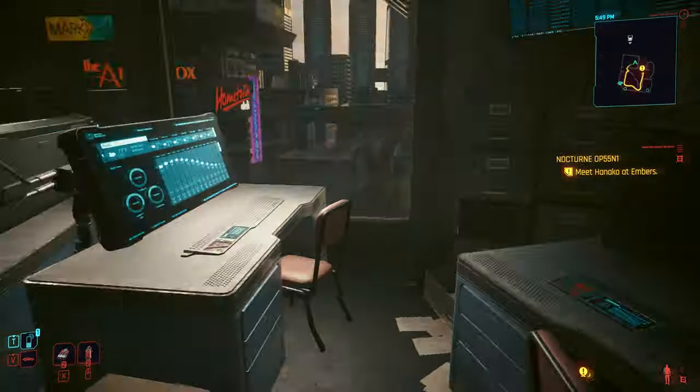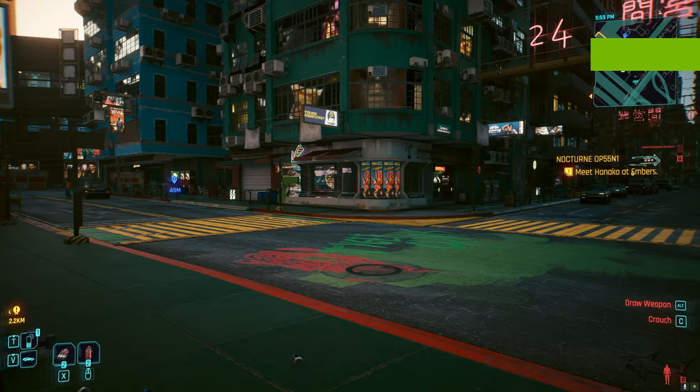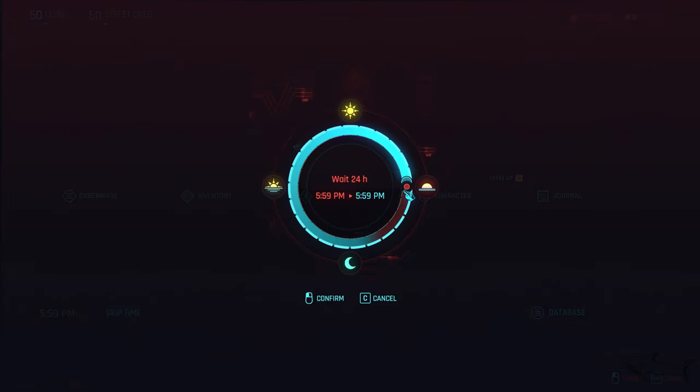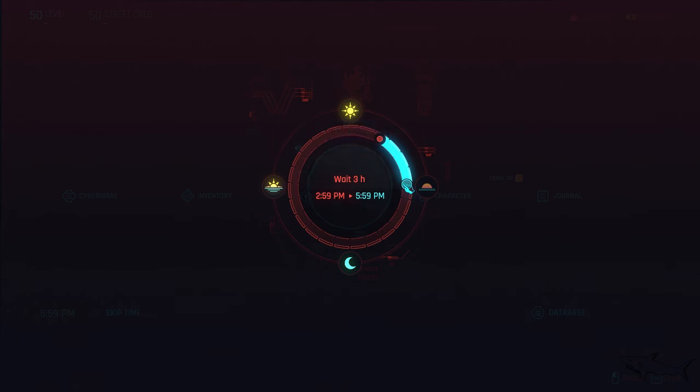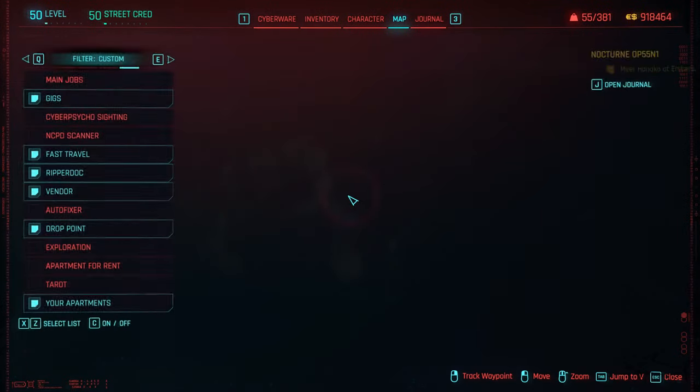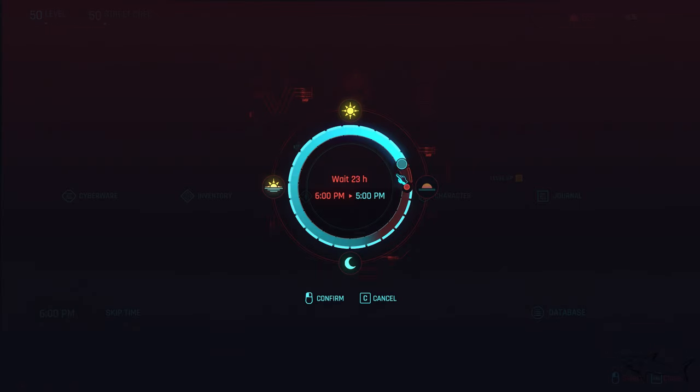You should return Skippy to Regina, and then after update 2.0, at a certain point you're gonna get the message. You can just skip time — a few days. I'm not gonna lie to you, you have to do that a lot. I skipped at least 10 days until I got the message.